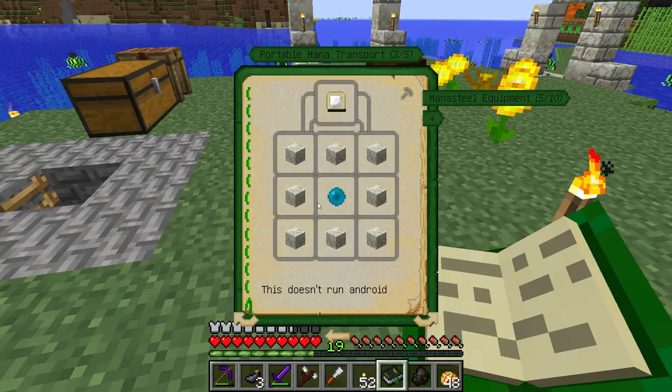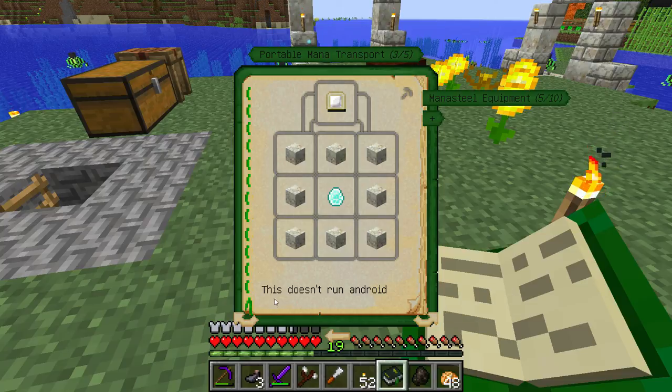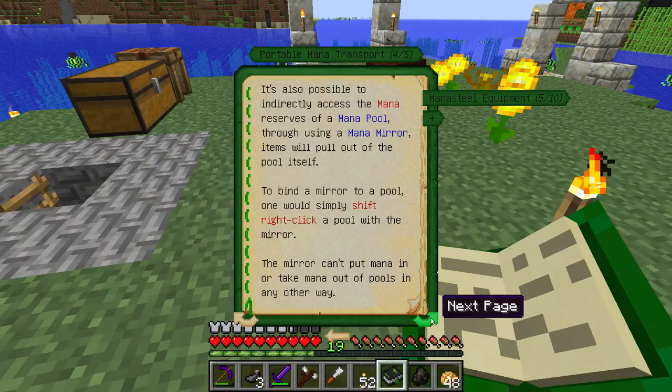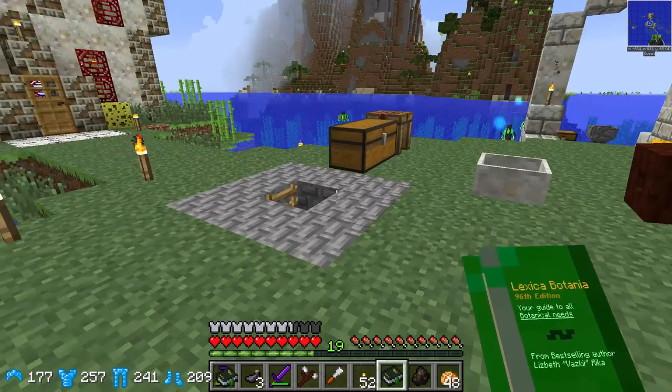It looks like we need a mana diamond surrounded by living rock. It's also possible to indirectly access the mana reserves of the mana pool through using a mana mirror — the item will pull out of the pool itself. To bind a mirror to a pool... but we're just going to make the tablet.